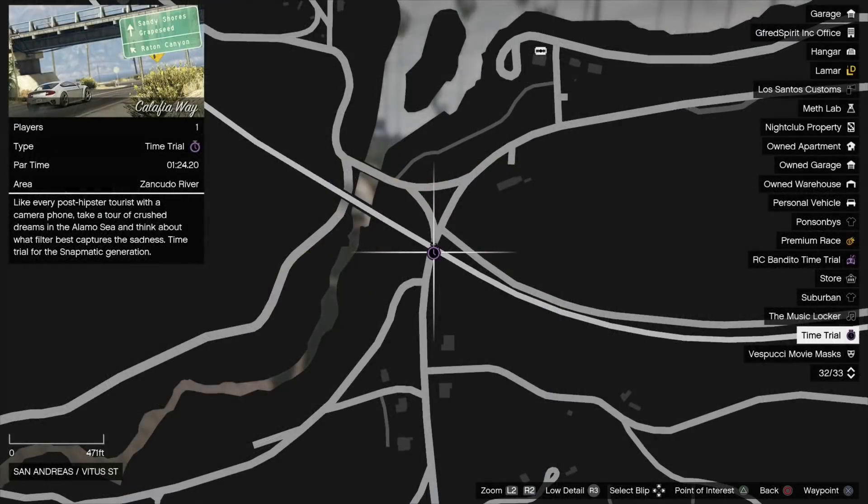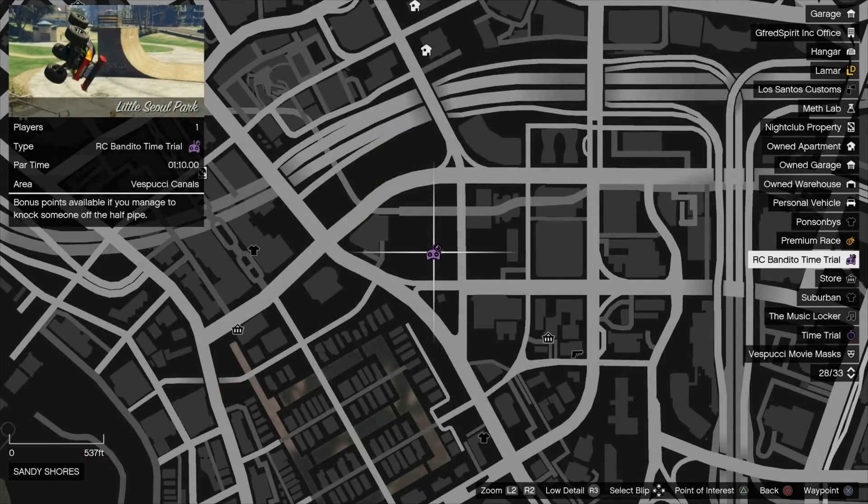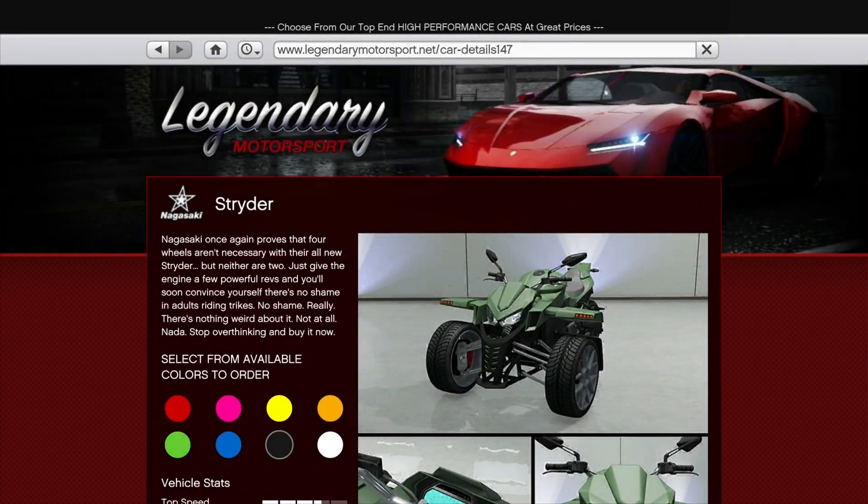Also, the regular time trial this week is Calais Fia Way, with the RC time trial being Little Seoul Park.